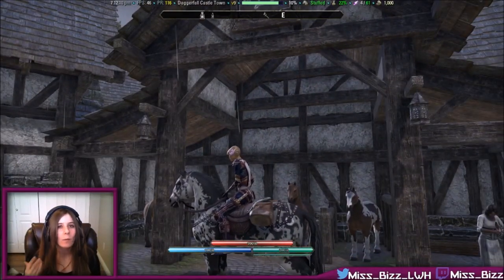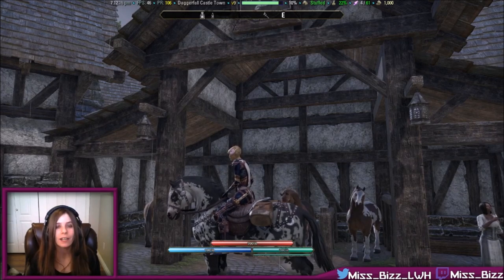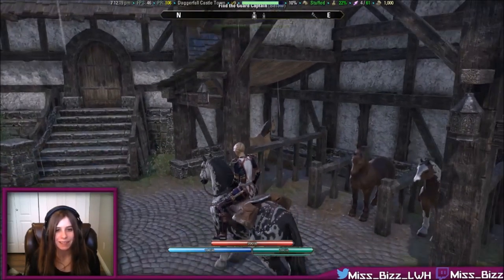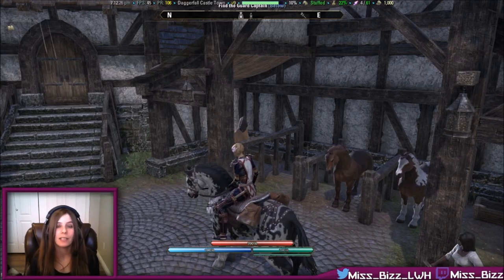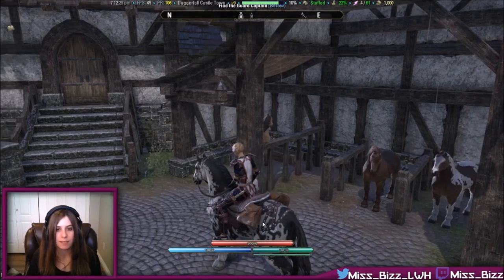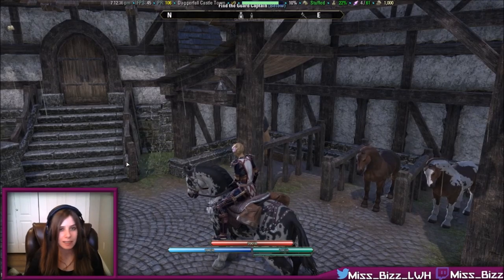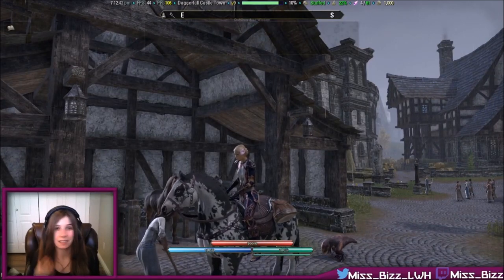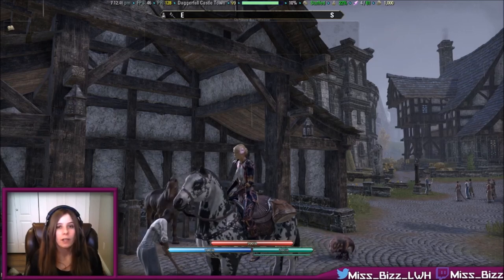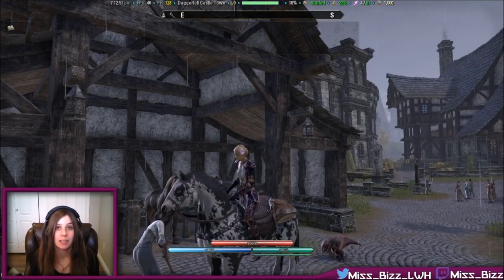Something cool is that once you put at least 20 points into a stat, you'll get a new visual accessory on your mount. I have carrying bags because I have at least 20 points in carrying capacity, and another accessory because I have over 20 points in speed. There is a third accessory for stamina, which would be armor, but I don't have it yet because I haven't put enough points in. You can't choose which accessories show up — all accessories you've unlocked will appear on all your mounts.